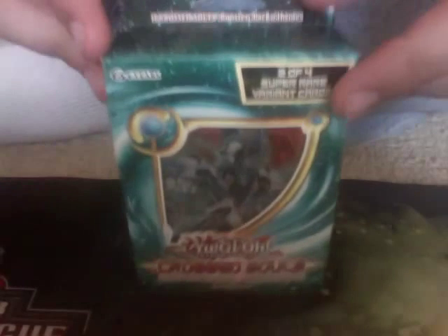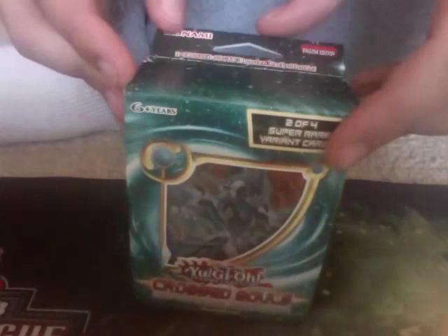I finally picked up some Yu-Gi-Oh packs. I've picked up some here and there but not enough to make a video. So I picked up one Crossed Souls Advanced Edition. They no longer have the 14 super rares from the set — it's now just four. It's kind of cool though that even though there's four super rares, you can get two now instead of just one, so I guess that's a plus. Let's open this up and see what we get.